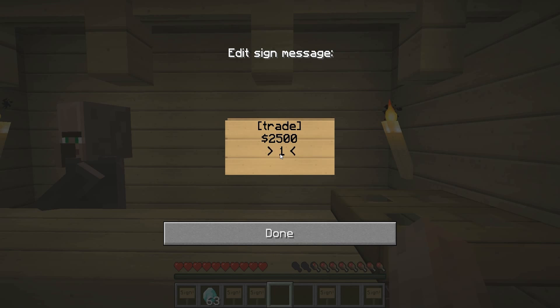On the third line, we're going to write the quantity of how many we're going to sell at a time, then the item we're selling — so 'diamond' — and then a colon followed by the total number of diamonds you are willing to sell. Let's say 60 for example.